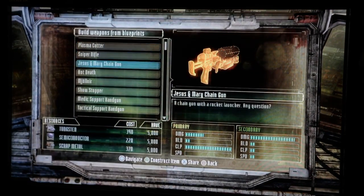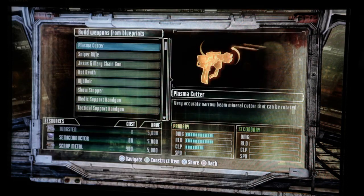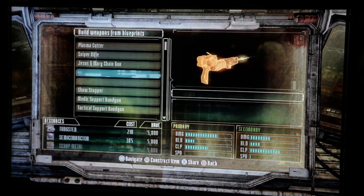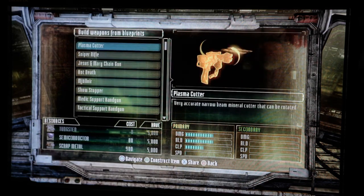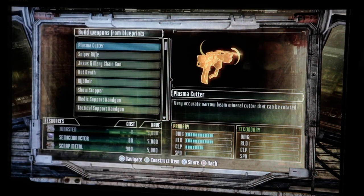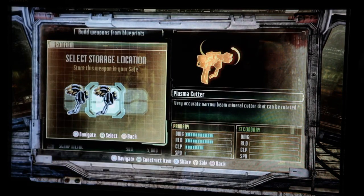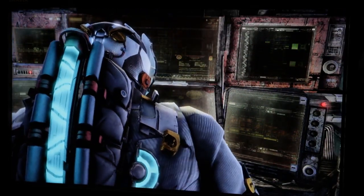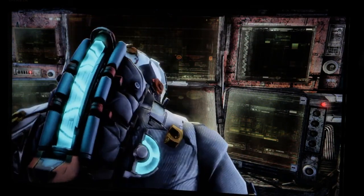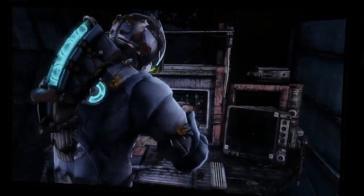Blueprints are schematics that allow you to build guns in one click. You just go down the list, find the gun you want, and boom, you've got it. So if you wanted to build a plasma cutter, all you really need is to have the resources to do it — and it looks like I do. So I go boom, let's build it. And then it says okay, let's put it here. And now he's building it. And then you step out, and you literally have that gun ready.